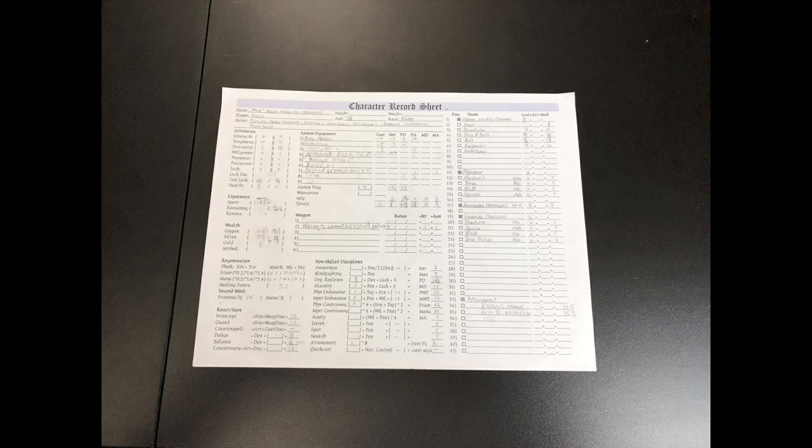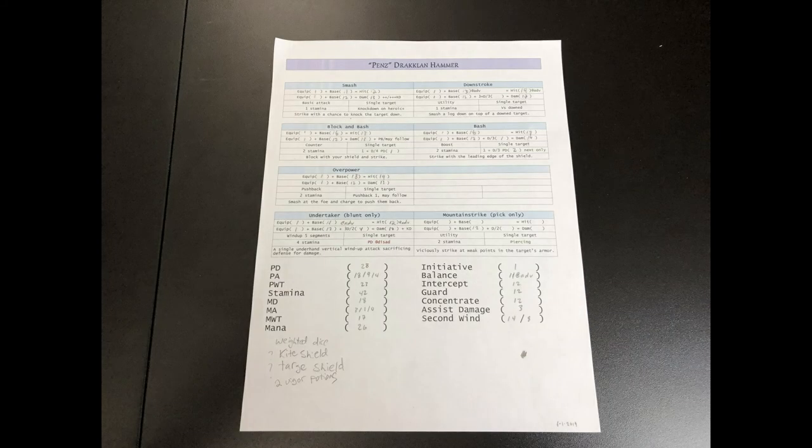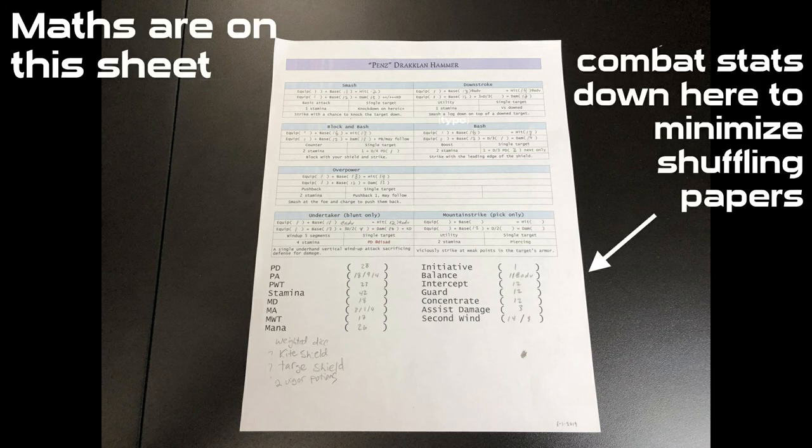Every character has a character sheet — most of which I fill out for the first time anyway — and every character also has a moves list. My game is a little bit complicated, so having this all printed out with all the associated math is really, really helpful. Next up is everybody's favorite rolling devices: dice. I have lots of dice — you probably do too. A lot of times players will come to the table without dice, so it's good to have backups. My game doesn't require a ton of dice, but other games do, and it's even better to have more. Besides, then you get to buy more dice.